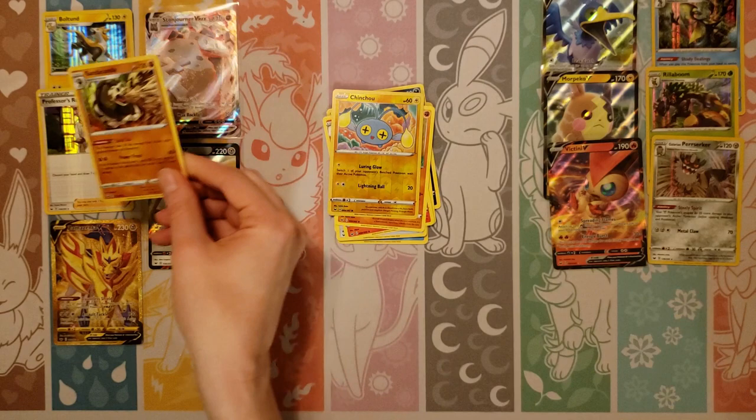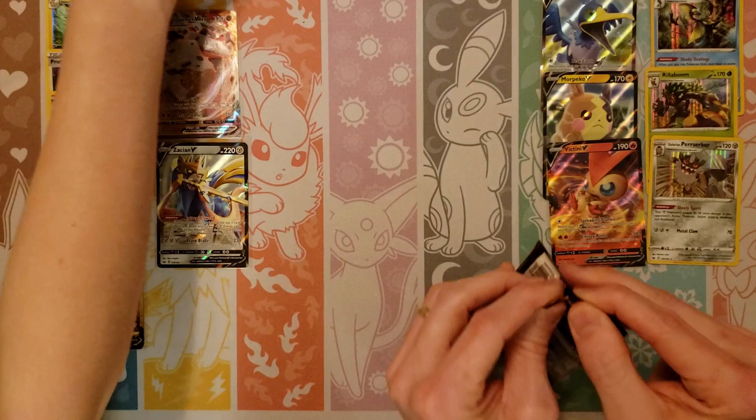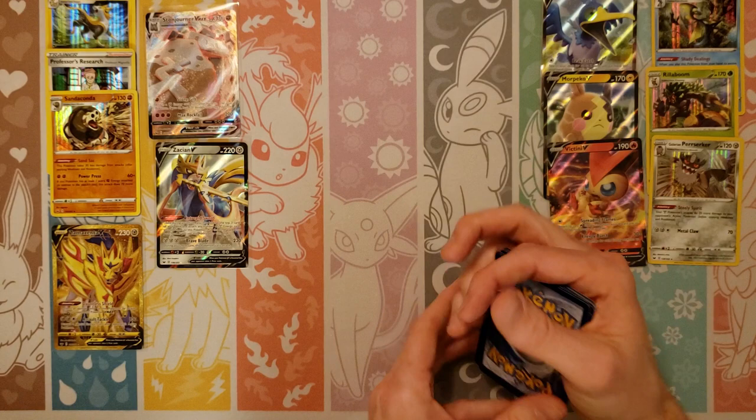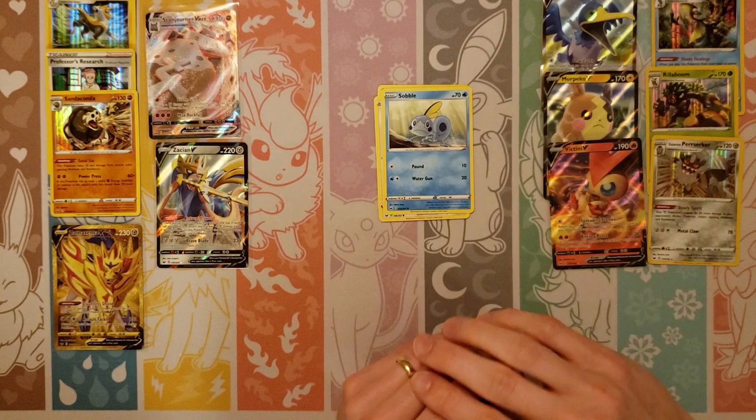And a holo Sandaconda — which we seem to get every time we open a box. Your side is looking pretty good — you've got three holos and three Vs, I've got three and three. So that's what a normal box of Sun and Moon looks like. Let's see if this box holds the same. It'd be nice getting full art Pokemon this time, because we've gotten so many full art trainers — nothing wrong with them, though.